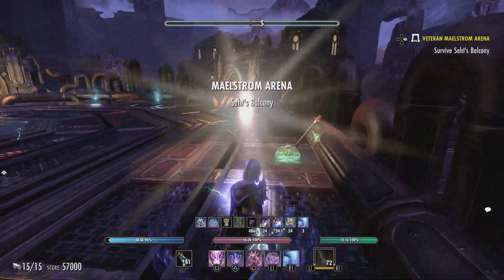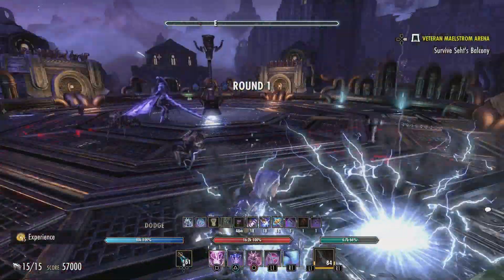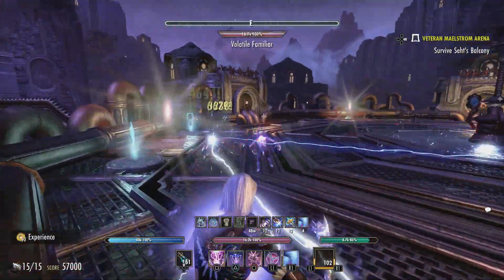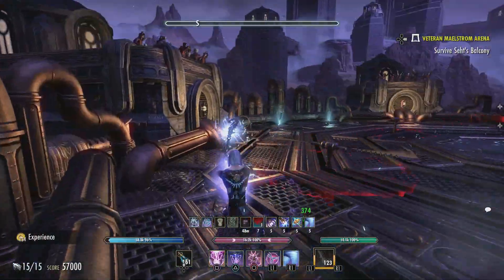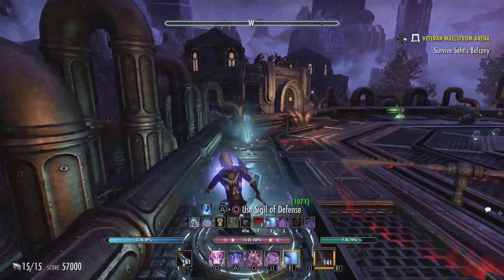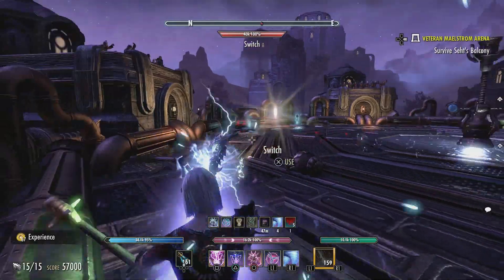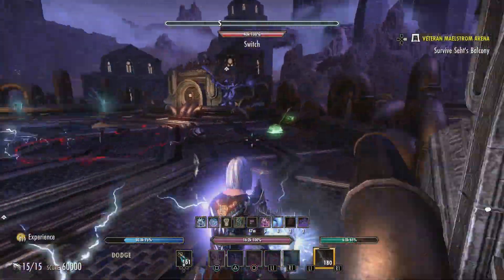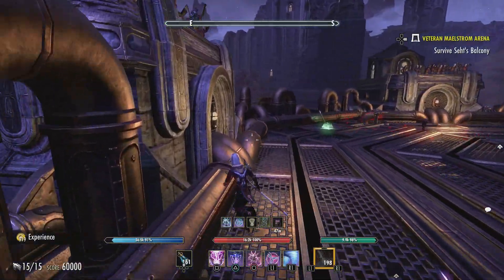First off, I want to point out that little green lever right there. That is something you can use in this arena to stop the flywheels with the razor blades on them. They're pretty damaging — they hit you and apply bleed damage, and each time they hit you, they apply more and more bleed damage, so they can be very, very painful. You can hit those levers to stop them for a second, but I don't see much point in it myself, because it only stops them for about two seconds and they start back up.